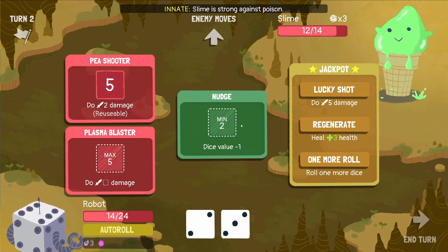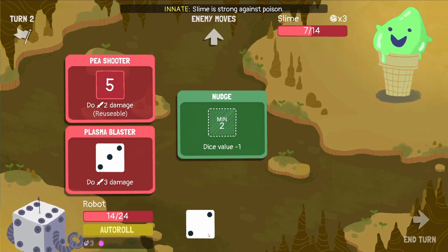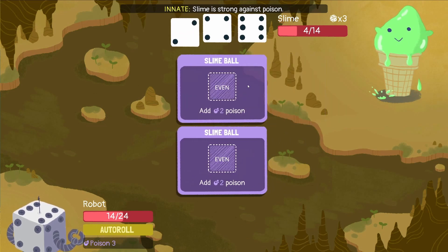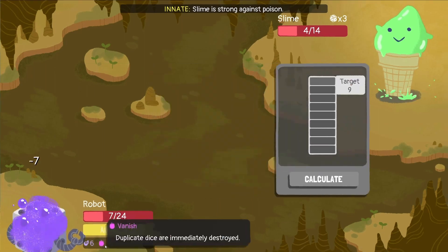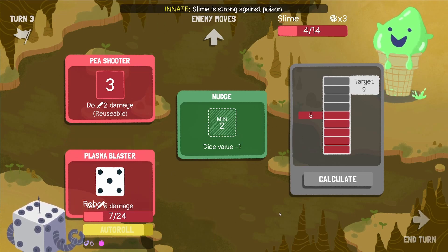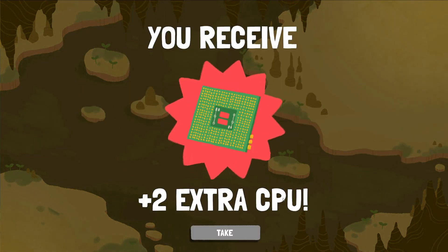We get full health after this fight because we're gaining a level. I don't see any good use for the notch right now but maybe down the road. We could have used it on the six before - minimum two, yeah. So we can use a six, put it in here, and do the maximum plasma damage. For this turn I don't really see anything - the lucky shot is just better, maximum five damage. Put it into the pea shooter and yeah, seven poison. Calculate five - he's dead! We level up, two extra CPUs.